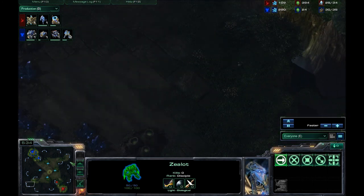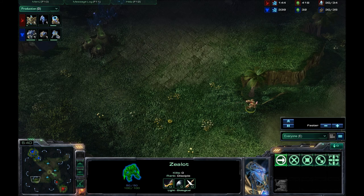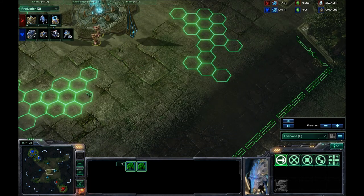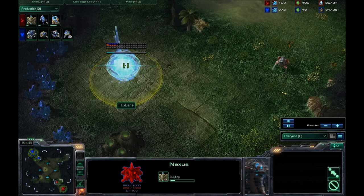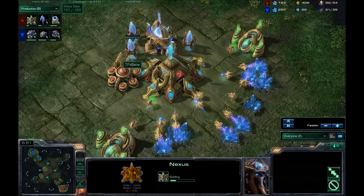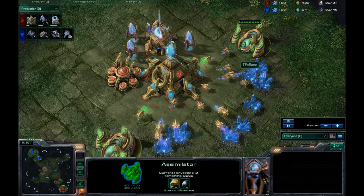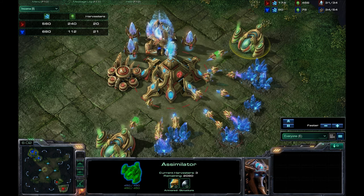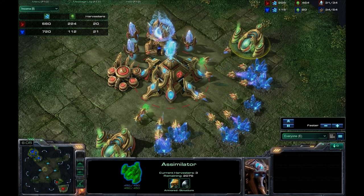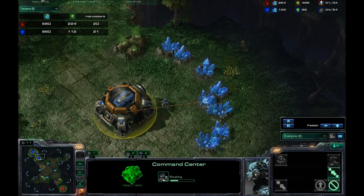He is sending a Zealot down to the other base — actually he did save that one. Now he's sending two Zealots towards my base. He is going for his first expansion as well, but he's still on the one gateway and two assimilators. He's got a ton of gas coming in right now, but not nearly as many minerals as I do.